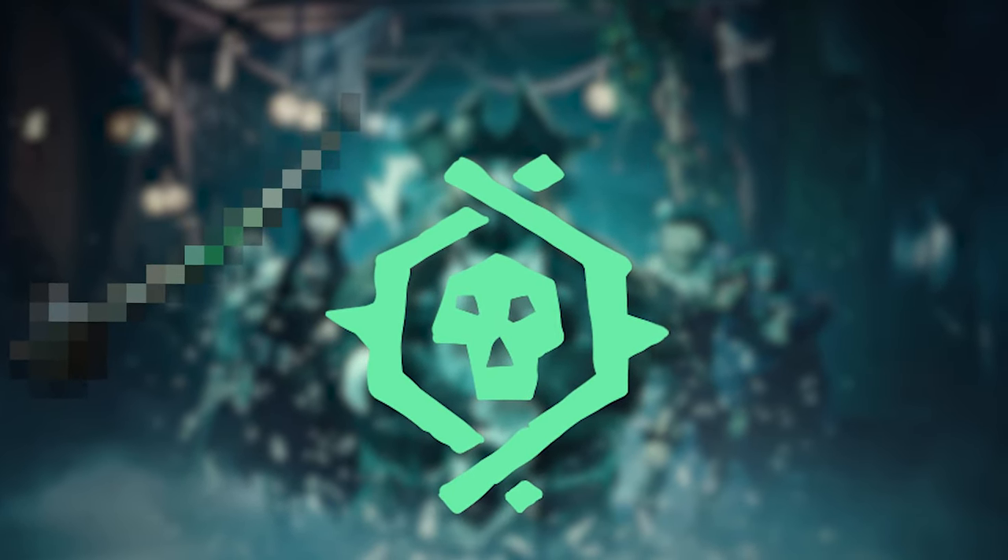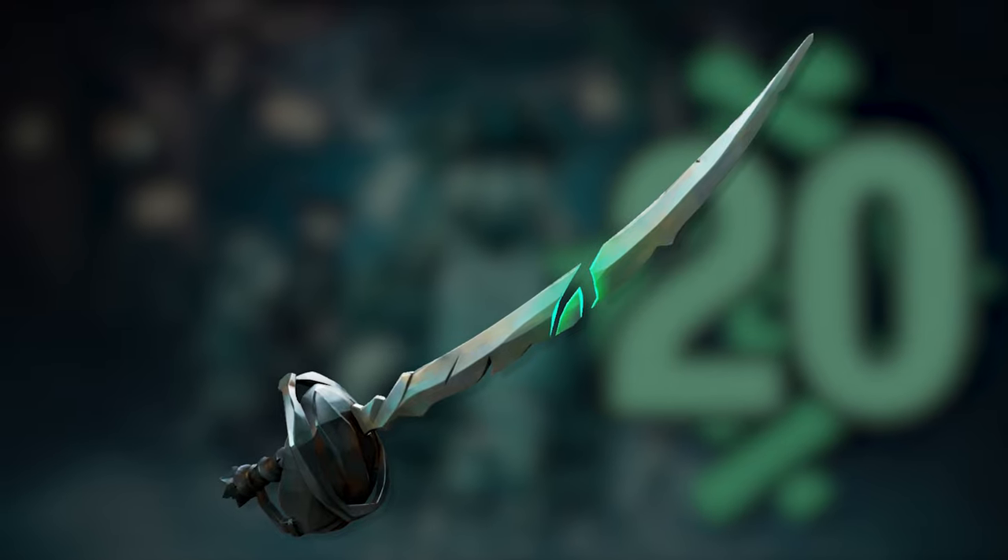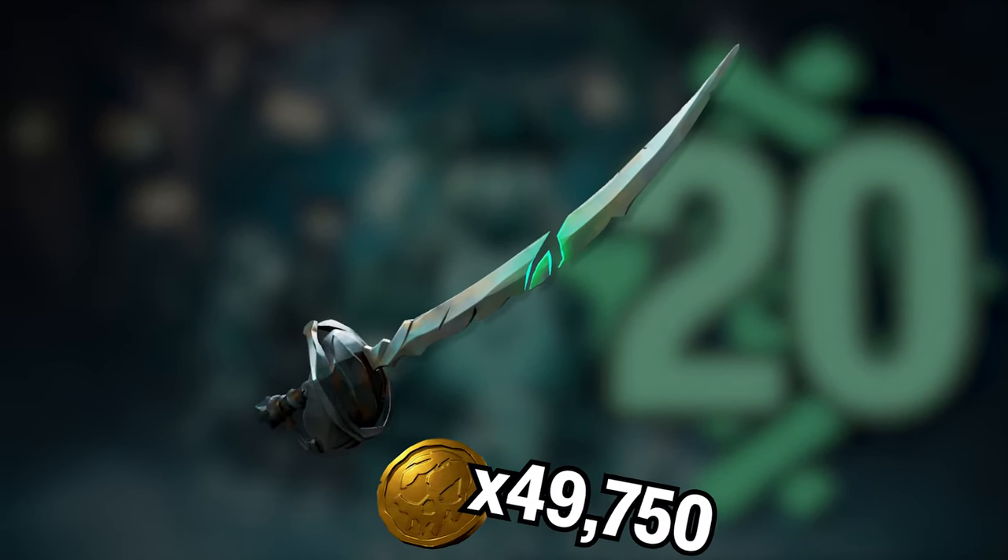These first few Cutlasses you can get by simply leveling your Athena's Fortune reputation. By simply increasing your Athena rep to level 20, you'll unlock this Ghost Cutlass for purchase. You'll have to pay a hefty price of 49,750 gold.